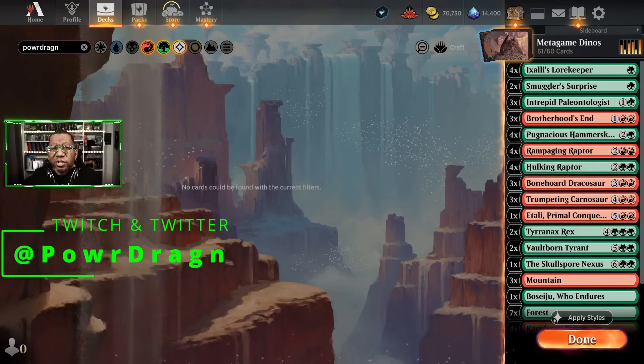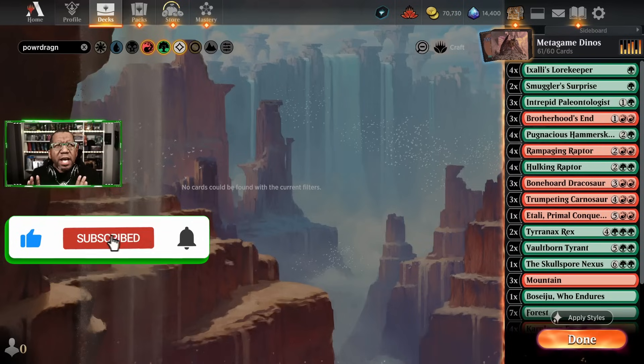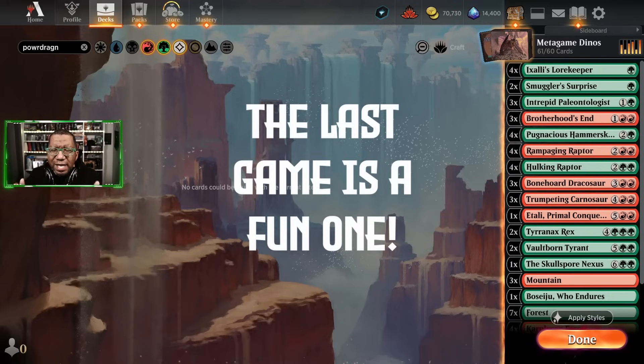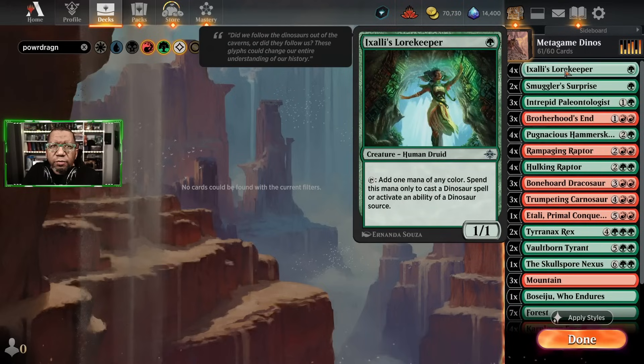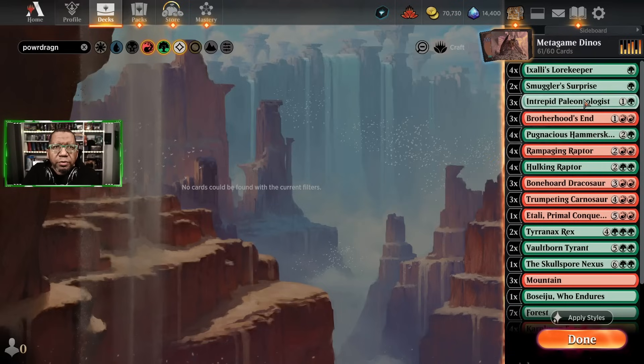What's up dragon brood, today we're gonna take a look at dinosaurs, mostly because I've been seeing dinosaur decks and I feel like they're built a little weird, trying to do too much with fight rigging. I was wondering if we just built a version I'm calling 'all teeth no defense' — is it good enough? We're gonna find out. We're still gonna play the mana creatures: four lore keeper, because a one-mana creature to ramp is good, and a couple of smuggler's surprise, mostly for the indestructible part, but occasionally we'll get to search for creatures.